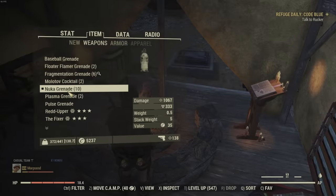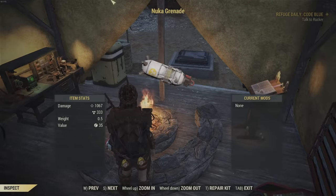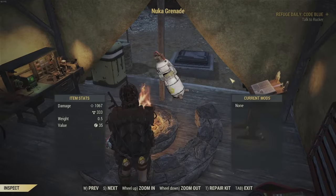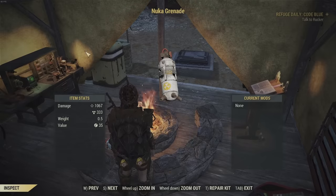The star of the show is the Nuka Grenade — and it has to be a Nuka Grenade, not a Nuka Quantum. The Quantums don't actually damage through walls. But the Nuka Grenade, when you throw it, will kill anything within the radius regardless of whether they're behind something or in another room.